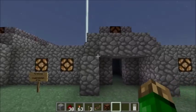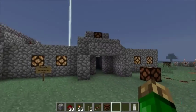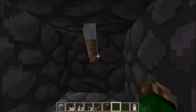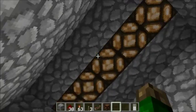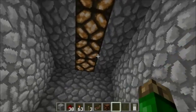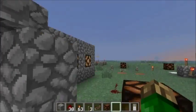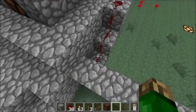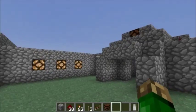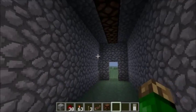I was in my survival world making an underground farm and I wanted to have some light with switches so I can turn it on and off as I please. Making a room with one switch is very easy — the switch works as the power source, the blocks get empowered, and the wires run through the back. But what happens when you want two switches, like for a larger room?